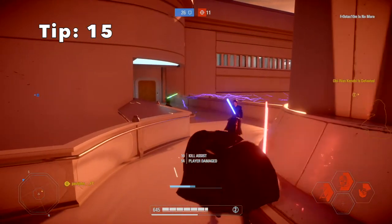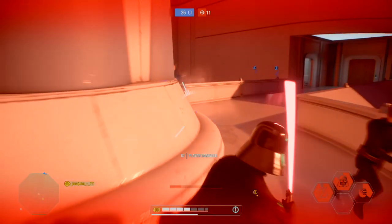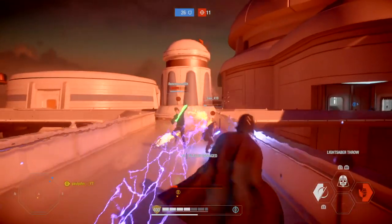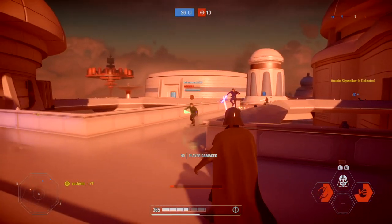Tip 15: if you activate Vader's focus range ability normally, you will get the animation. But if you swing and activate focus range at the same time, you will skip the animation and won't have to wait through it.